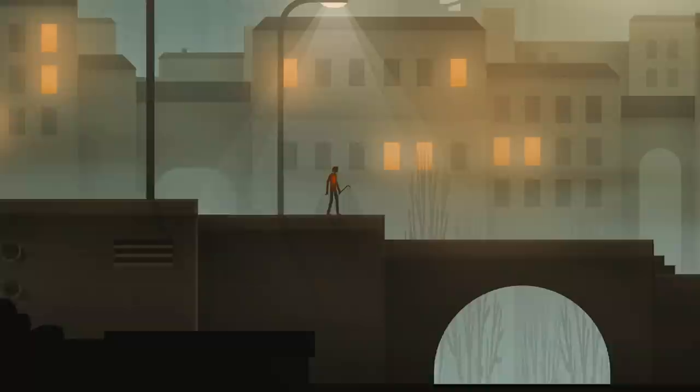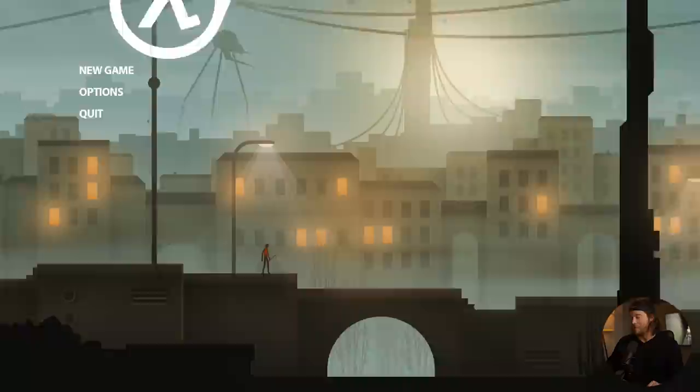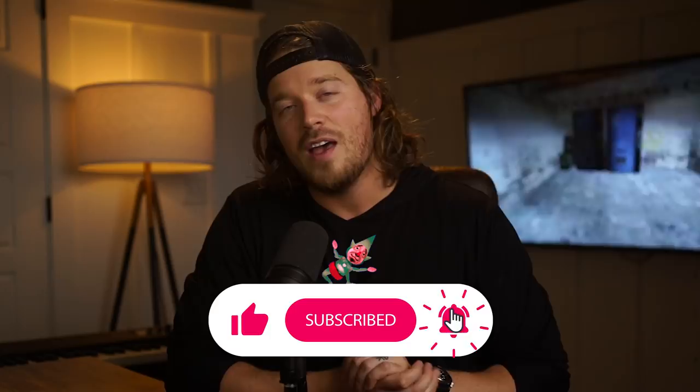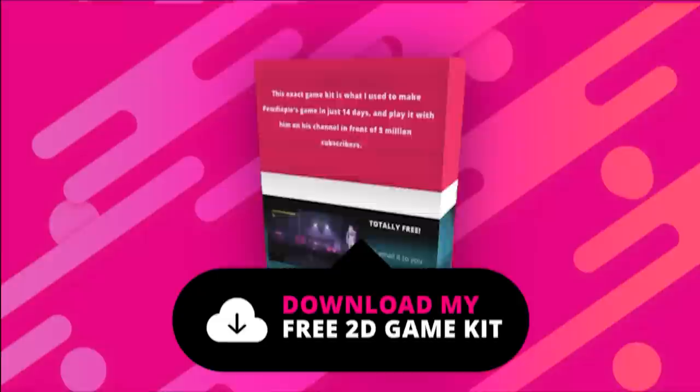Honestly I want to play this — it looks pretty awesome. We've got Gordon Freeman holding his crowbar, the walkers in the background, the Citadel — pretty proud of this one. If you enjoyed this video please leave a like and subscribe. Remember you can download my free 2D game kit below — enter your email and I'll send it to you. You can make a million-dollar game or a personal project, whatever you want. I just want you to be successful in your indie game journey. Cheers!